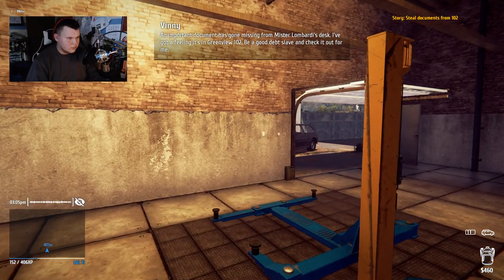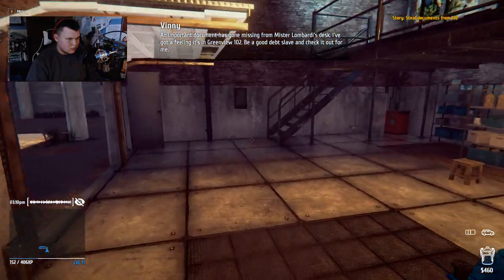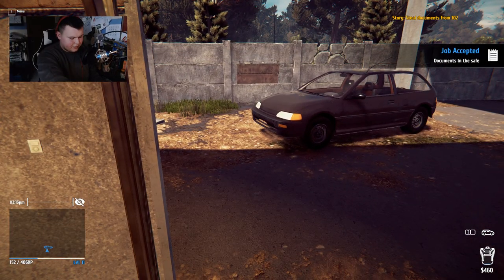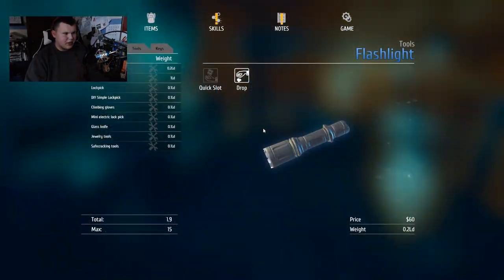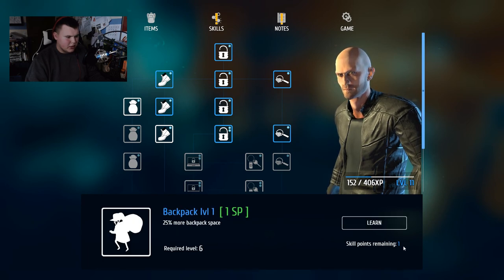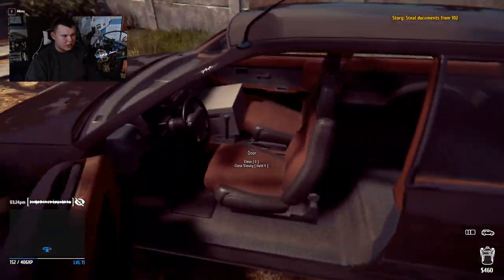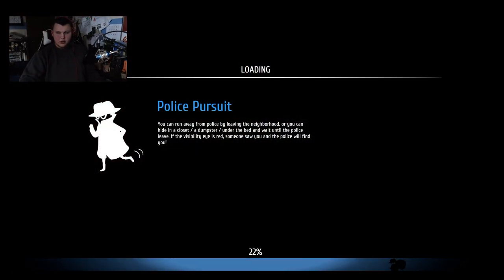An important document has gone missing from Mr. Lombardi's desk. I've got a feeling it's in Greenview 102 - be a good debt slave and check it out for me. I don't want to be a good debt slave. That safe cracking does not seem like the most fun thing on the planet. We might as well go - maybe carry more stuff? We got to go into 108 too? I can't do that - this is going to be a rough one.